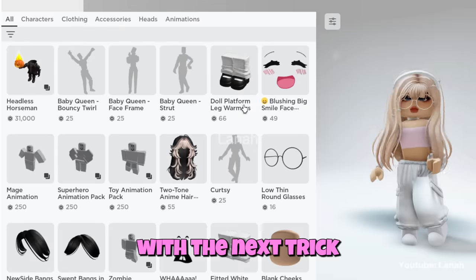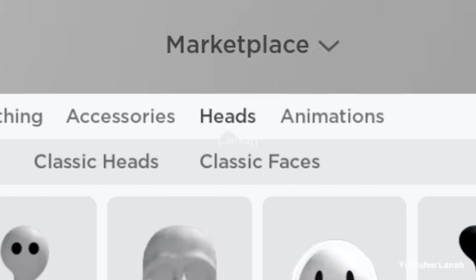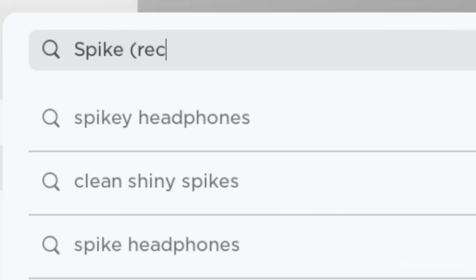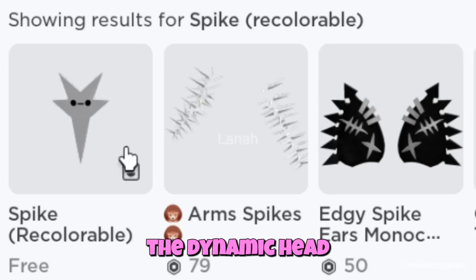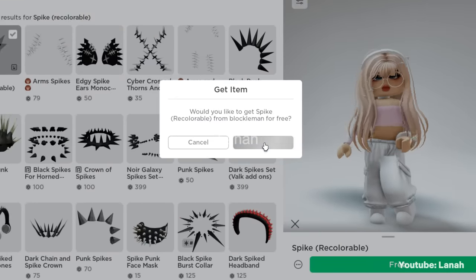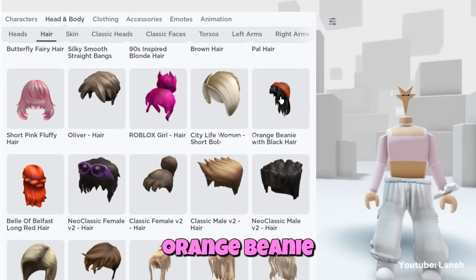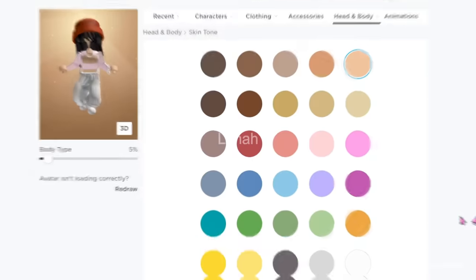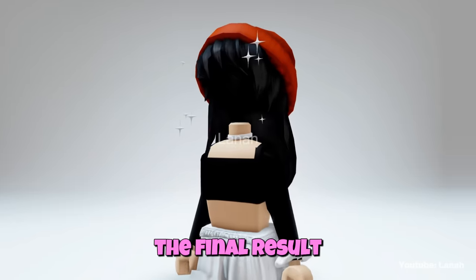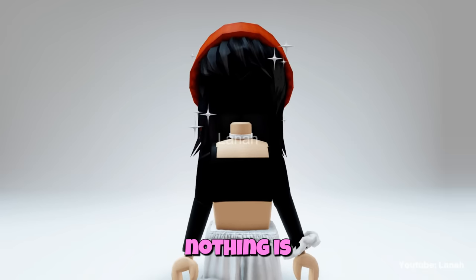Let's get started with the next trick. Click on heads and select heads again. Open the search box and look for this dynamic head. You can wear the free orange beanie with black hair, then change the head color to black. This is the final result using the head with the free hair — it looks great, and the head is completely covered. Nothing is visible.